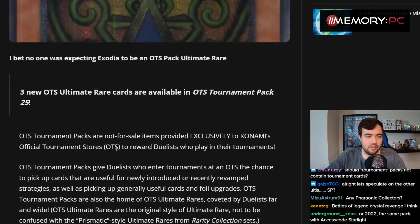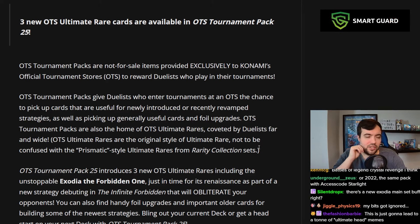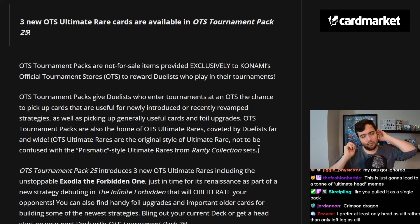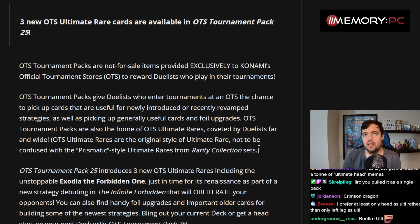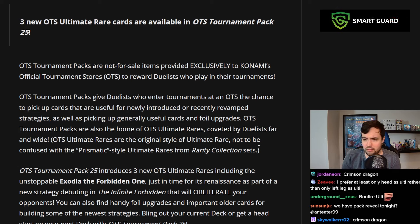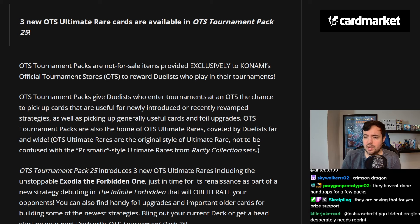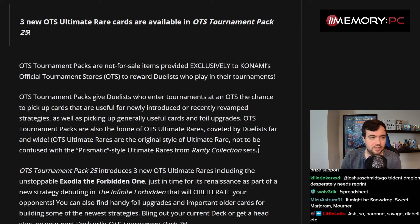Speculating on the other ultis is hard. I say this every time a new OTS is being speculated, but I'm still amazed we still haven't gotten ulti Ash Blossom. At some point I was sure they were gonna do all the ghost sisters in Ultimate Rare — they've done Ghost Ogre and Cherries, but they actually haven't done any of the others. Yeah, they're saving that for YCS price support — copium.